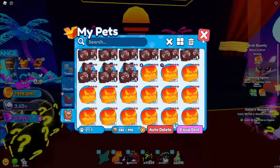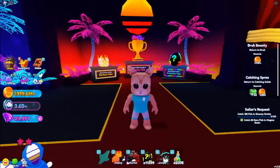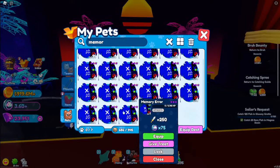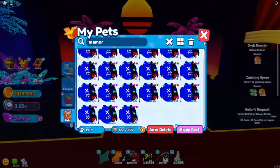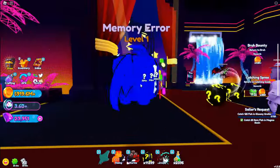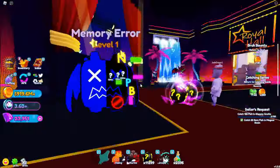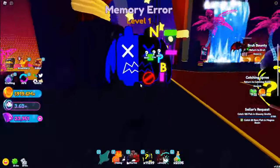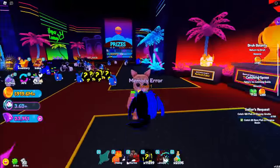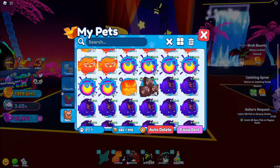The first pet I'm showcasing is the Memory Error. Let's use 250 base stats with 75 coins. It's not bad for an epic — it actually looks pretty cool. This is the max setting. It has some random letters like NBP and an error sign, plus some glitches. I really like the blue side and the dark blue side. It's a really nice pet, though I wish the tail were split into two colors.